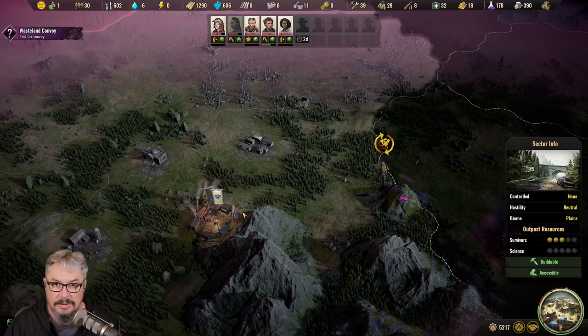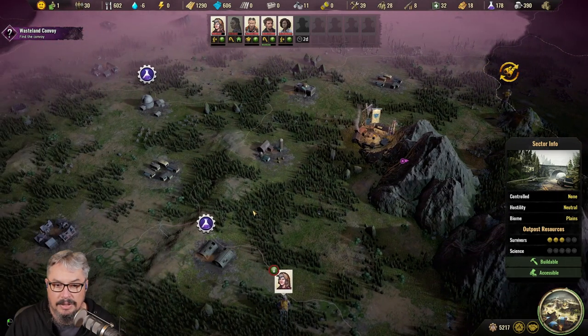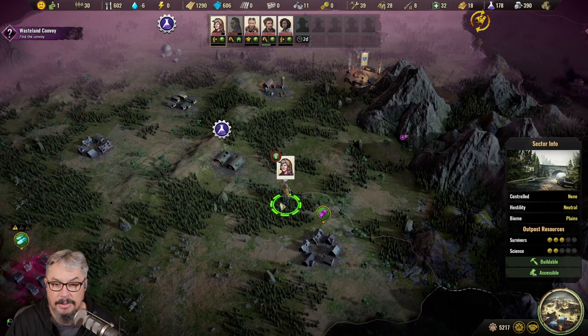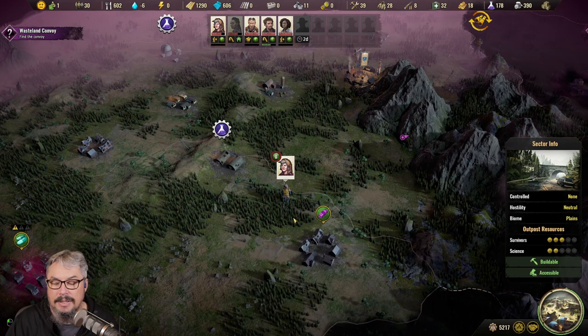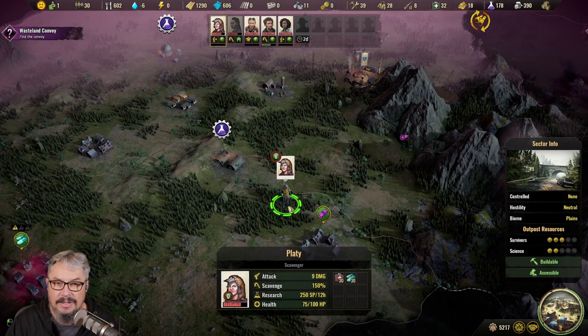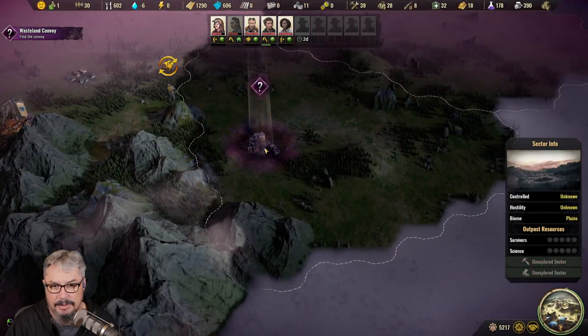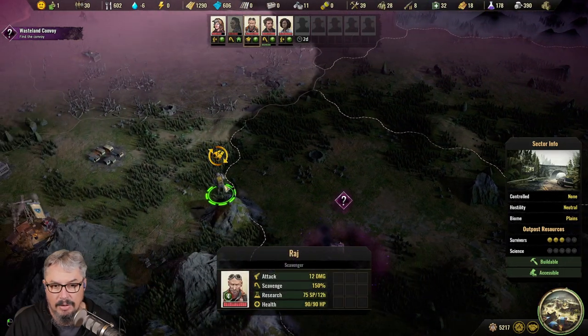So what do we actually do out here? We obviously send our specialists out here, and the main things are a lot of scavenging, building outposts, and finding other towns. There are usually four or five other civilizations scattered out in various places. We also do quests — this one here even has a quest right now.